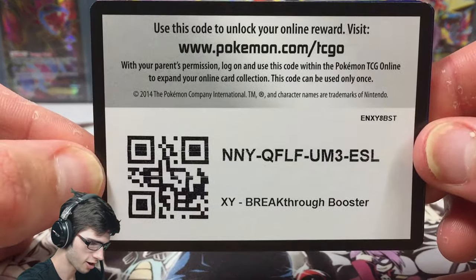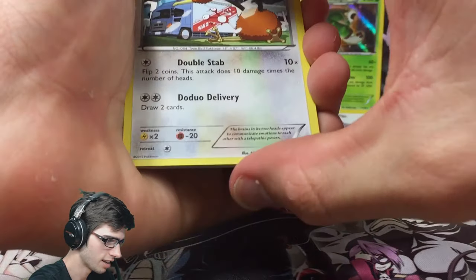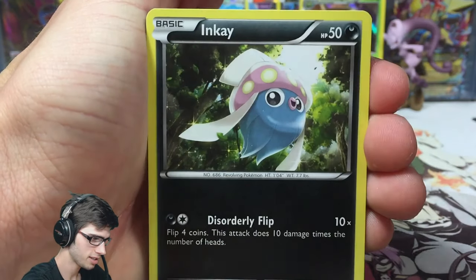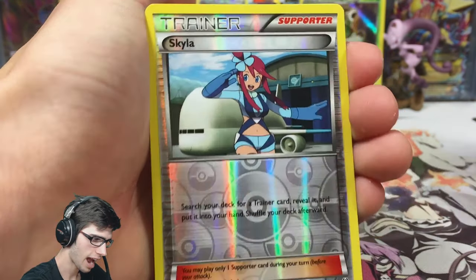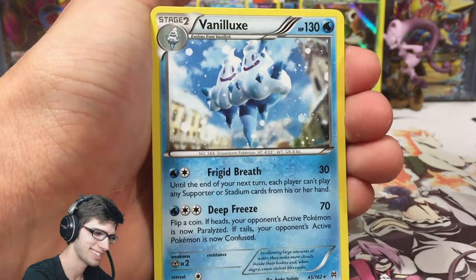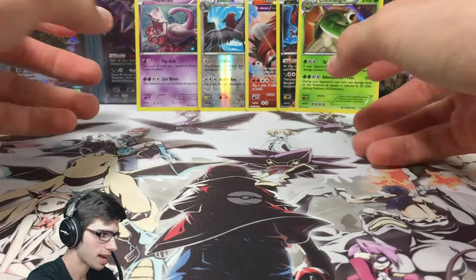Final pack — the featured Mega Mewtwo Y Breakthrough pack. Here's the code. Let's go with the pack trick. From the pack we got: Doduo, Chespin, Stunky, Pikachu, Magnemite, Granbull, Judge, Frogadier, a reverse Skyla, and the rare of the pack is Vanilluxe. 130 HP with Frigid Breath and Deep Freeze — not bad, but not good either.